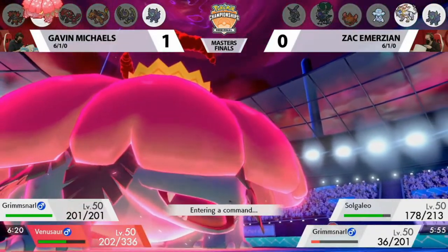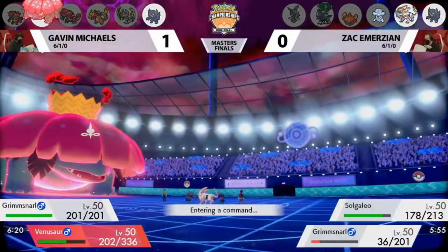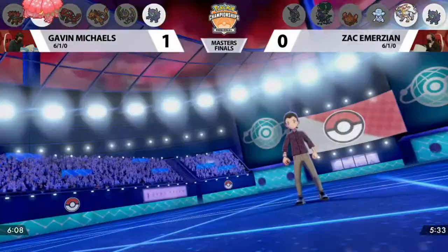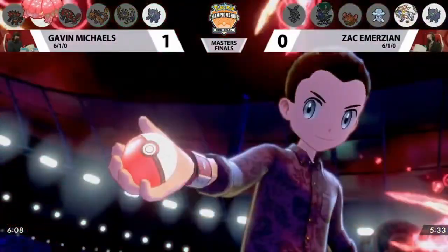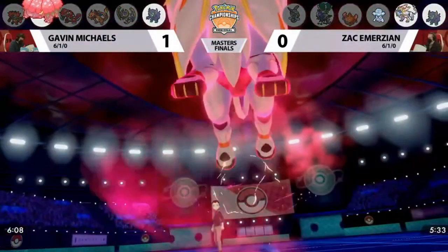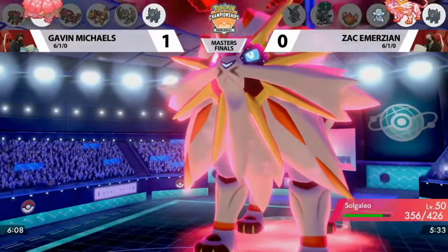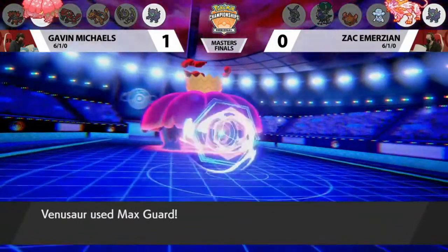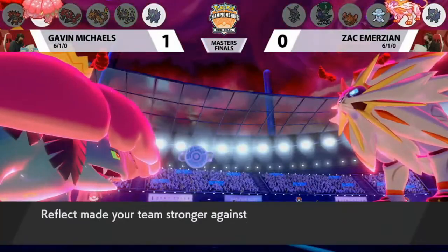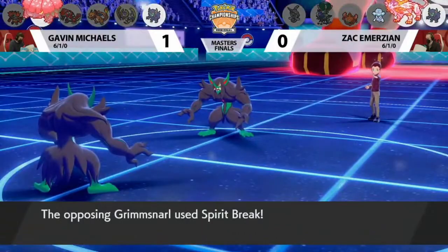But I don't know if Gavin's going to let that happen. The Solgaleo has to put in work — it's the adjustment he's bought and it's going to have to do a lot. My big concern is: yes, it can take a Max Quake and get its Weakness Policy activated. The big thing it can do back is Max Mindstorm or Psychic Fangs. But if you just take out the Venusaur, what does Gavin bring in that just deals with the Solgaleo? Solgaleo going to Dynamax this turn, and Gavin actually Max Guarding on his last turn of G-Max with Venusaur. Reflect out of Grimmsnarl makes sense — you have Solgaleo right in front of you, so you want to mitigate physical attack damage. Max Mindstorm goes into Venusaur's Max Guard.